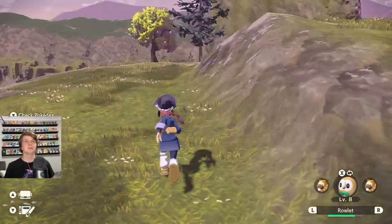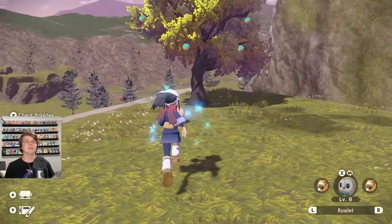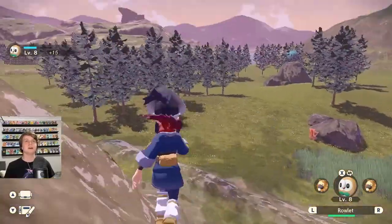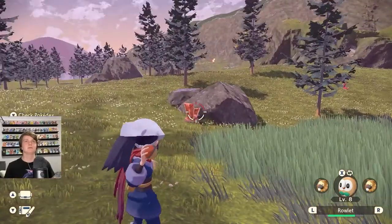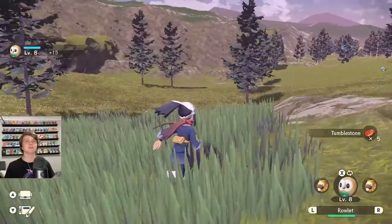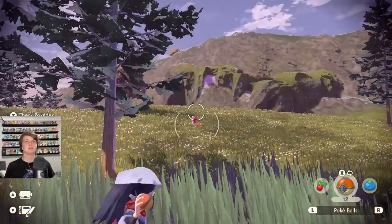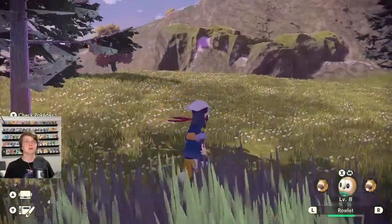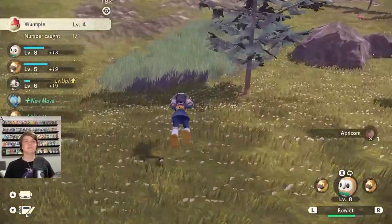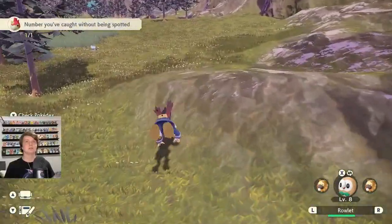Oh, Wurmple down here - we need that! And there are minerals like Tumblestone, which we need to craft Pokeballs. Can Rowlet pick that up? Thank you - Tumblestone collected. There's a Wurmple here, we're going to try and catch it for that little side quest. We got Wurmple! A new Pokemon for the Pokedex. When we go back to the city we can complete that mission.